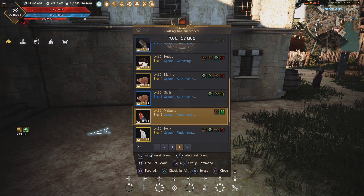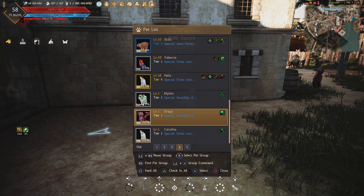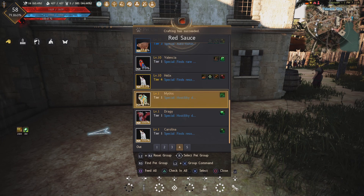Some pets have cooking. Now that the groups are there, you can call out a combat group, or a cooking group, or a gathering group.